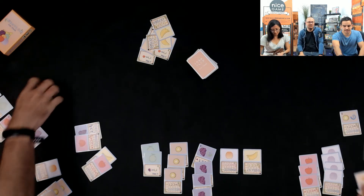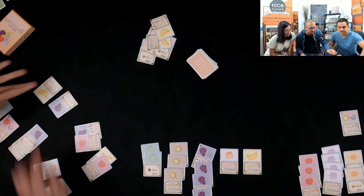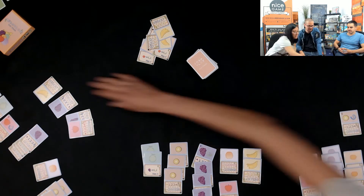Now it's Francisco's turn to offer. Simon was hoping for some kiwi action. Simon takes one pile anyway — grapes and bananas.